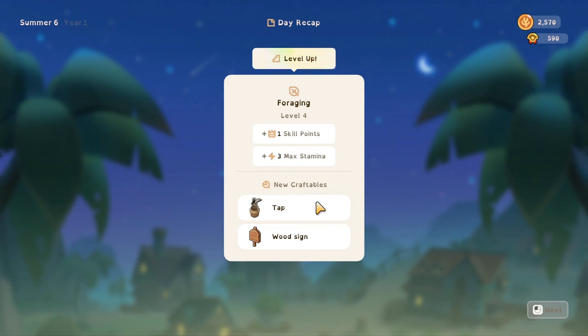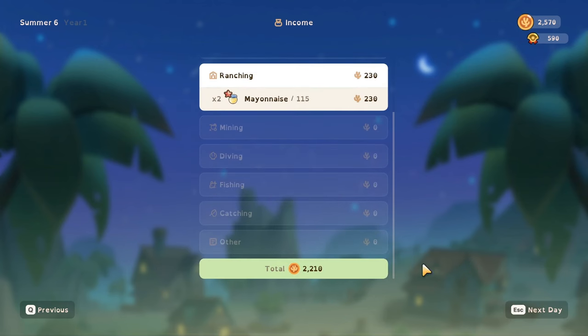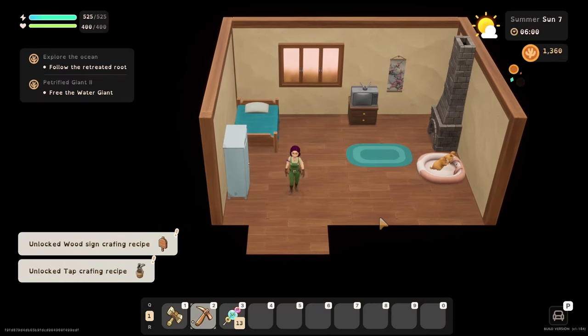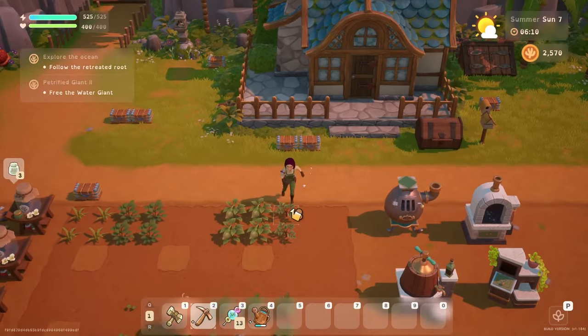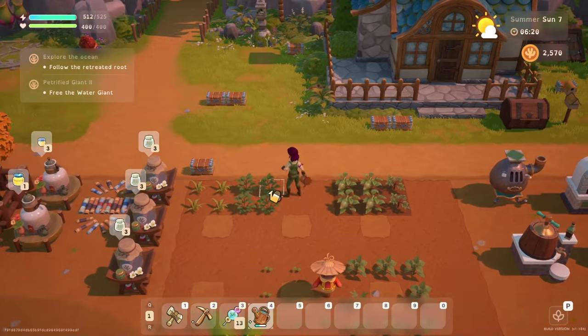Foraging is up to level four from all our tree chopping. I cleared out a bunch of the farm prepping ready for when we start decorating - which is fab. We now have 2,000 gold, so we can buy our cow, because I think they're 1,000 each. We can buy our cow today and do some mining to see if we can get a bit further in the silver mine.